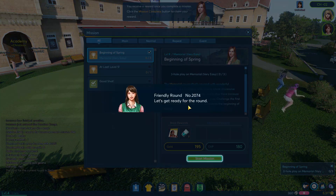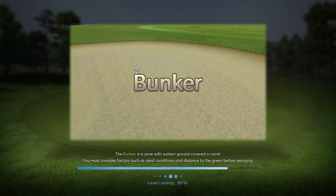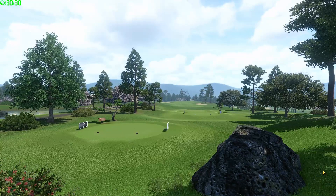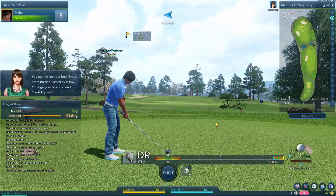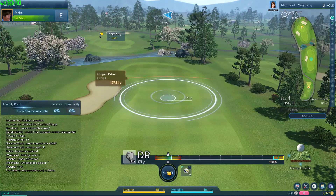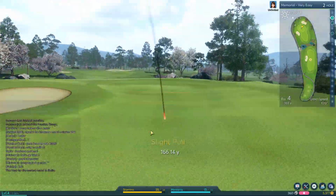Alright, let's start that mission. Friendly round number 2074. The bunker is the zone with sunken ground covered in sand. Did you know not every bunker has to have sand in it? A bunker is just sunken ground. Anyway, this is a very easy stroke-three hole round. You cannot do your best if your stamina and mentality is low — luckily we're starting out with full. Let's see if we can get Stellio off to the right start. Fantastic, beautiful shot!